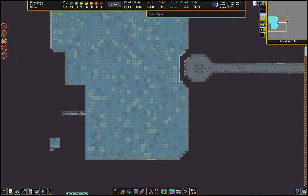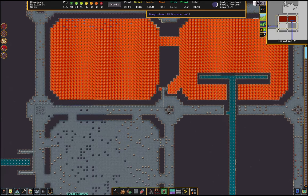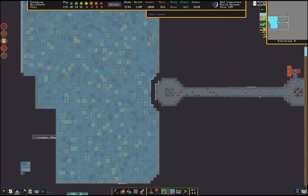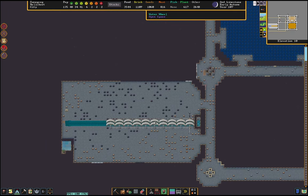We go down a level and see this big opening — this is the tree farm. The central stair and pump stack are right here and continue down. The magma pump stack is here with magma-safe materials — all iron blocks, iron enormous pipes, and enormous iron screws. I believe it's 27 levels deep, which is pretty good considering the last one I did was 70. The river power provides the magma pump stack with its functionality.